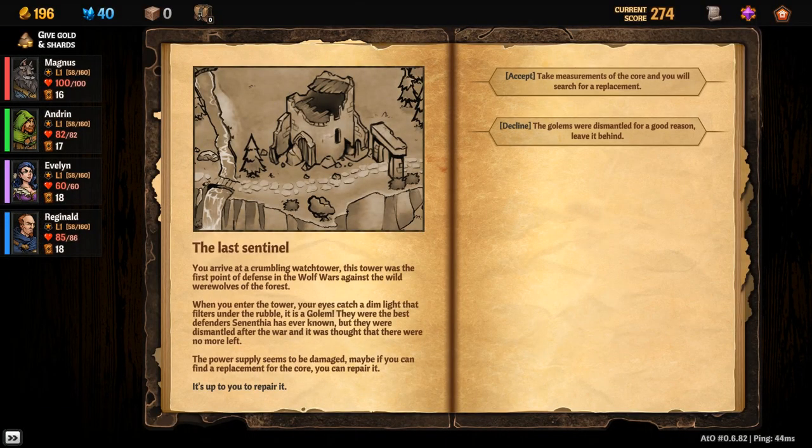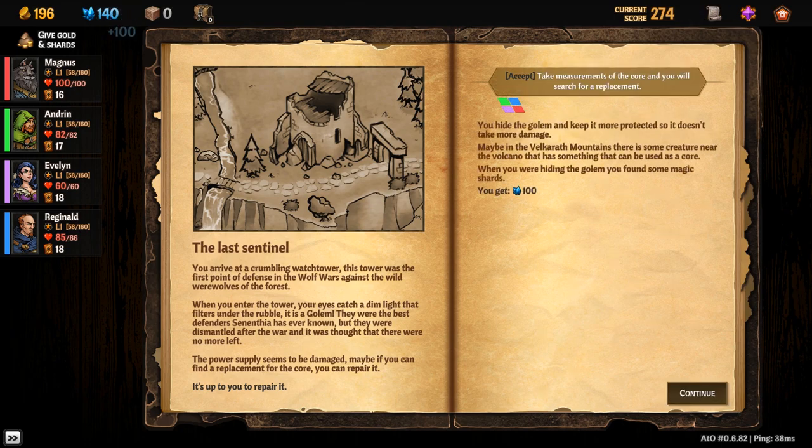The last sentinel: you arrive at a crumbling watchtower. This tower was the first point of defense in the wolf wars against the wild werewolves of the forest. When you enter the tower, your eyes catch a dim light that filters under the rubble — it is a golem. They were the best defenders Sinethia has ever known, but they were dismantled after the war and it was thought that there were no more left.